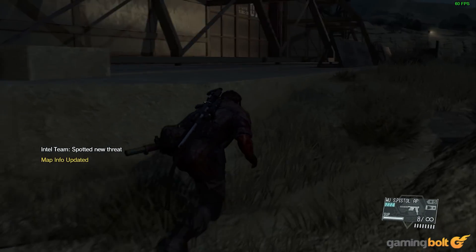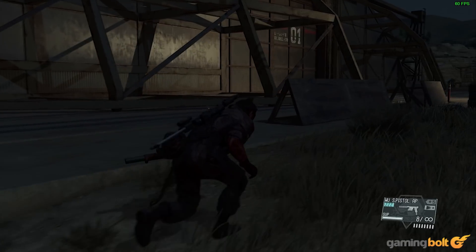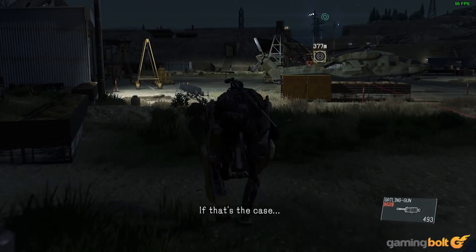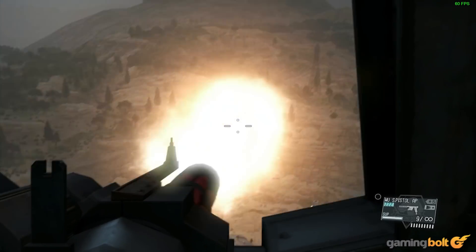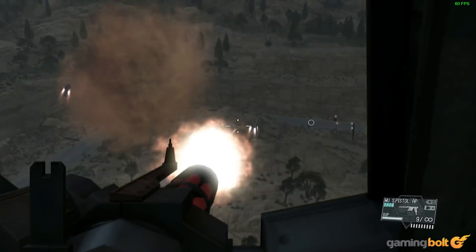However, it's possible to travel off the beaten path and complete other objectives like gathering resources. Upon rescuing Emmerich, it's up to you how he's extracted, along with how to deal with Metal Gear Sahelanthropus when it unceremoniously drops in.